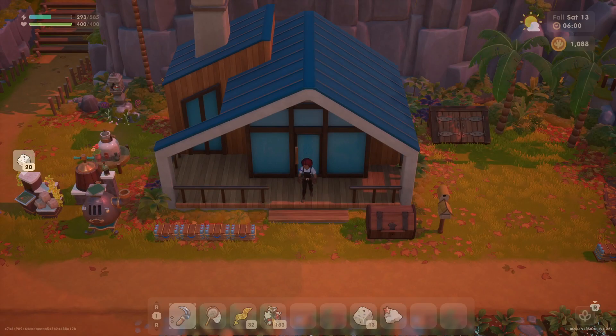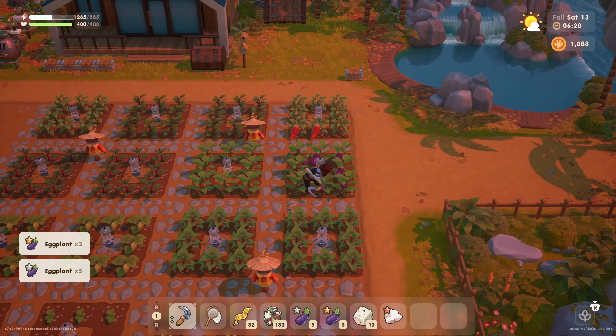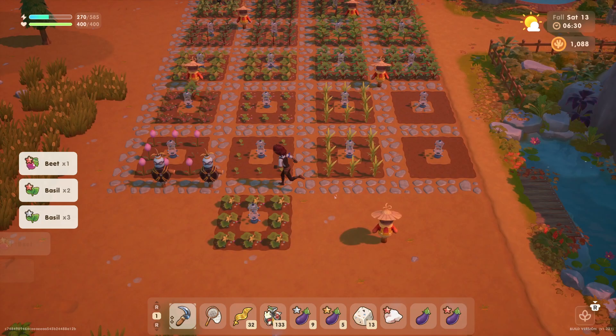What's going on outside today? We got some eggplant. Let's go ahead and harvest these. We got a variety of quality levels. There's a few peppers over here. Are these beets ready? They are. And so is the basil. We will take everything.